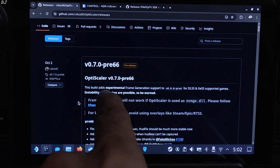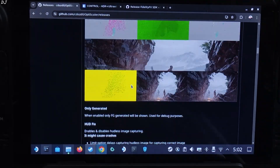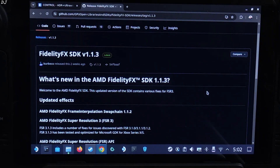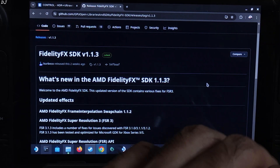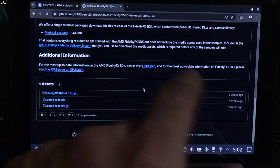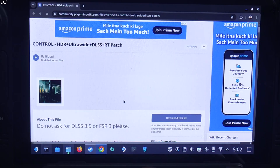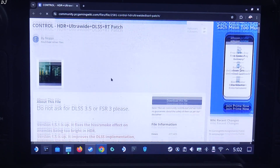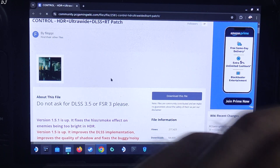Download the OptiScaler mod from GitHub — version 0.7 Preview 66. Scroll down until you find the Asset section, expand it, and click on the .7Z link. This version of OptiScaler comes with FSR version 3.1.2. I will manually update it to version 3.1.3 using FidelityFX SDK version 1.1.3. Download it from this website, expand the Asset section, and click on the .zip link.